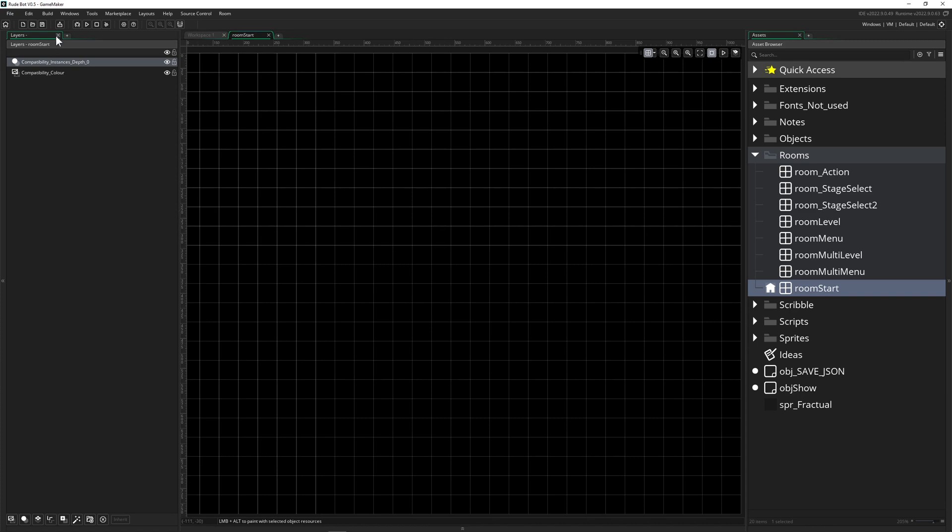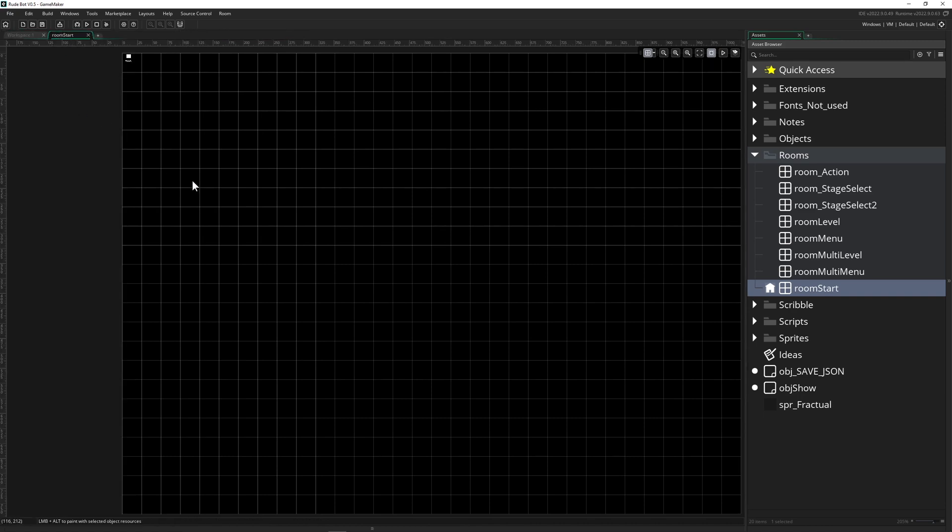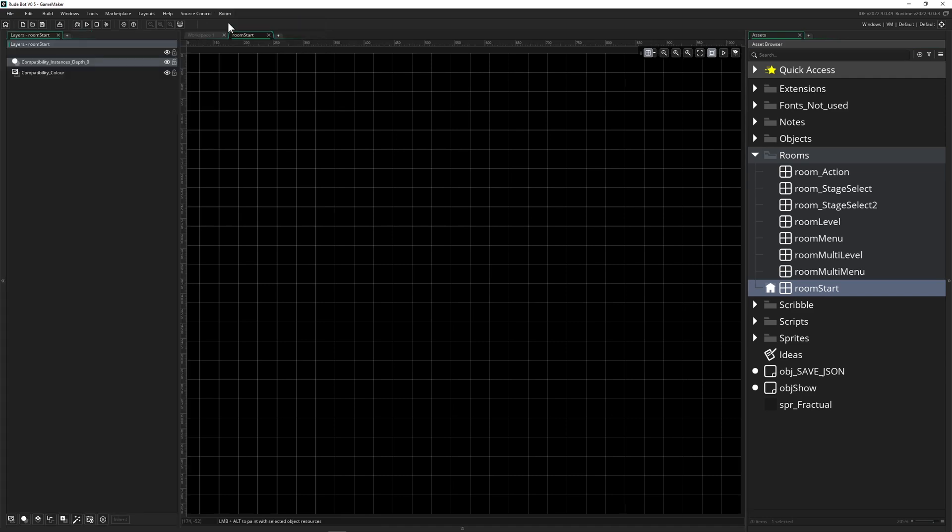If you're like me, you click around, double-click, and then your layers are gone too. So the room properties thing with the layers is a little bit hidden. If you double-click on it, you find it under Room, then Layer View, and then your layers are shown again.